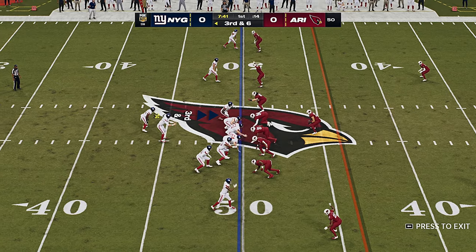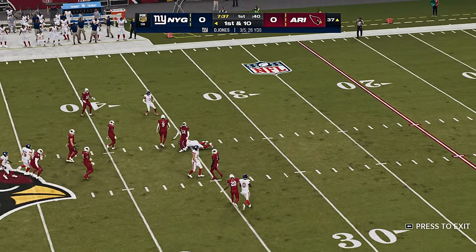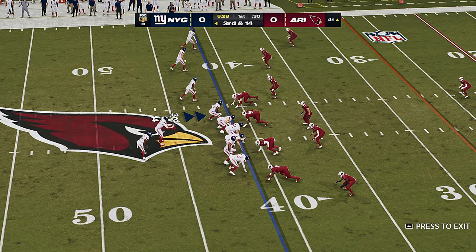The one thing he absolutely detested was yards after contact — tackle him, put him down on the spot. Jones throws completely to Waller, and he will have a Giants first down as they're able to come up with something here on third down.